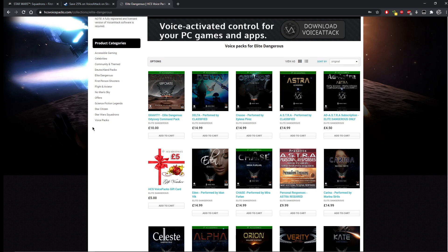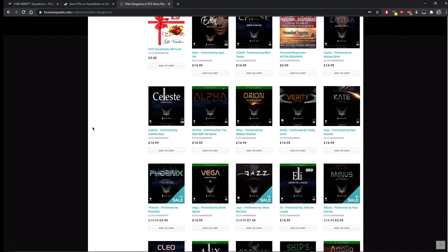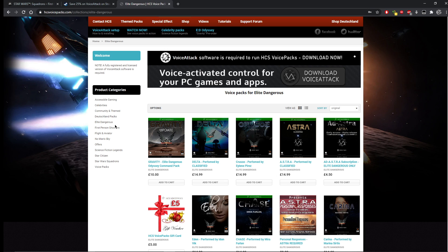Let's quickly stop in Elite Dangerous, because you might want to play this game too. We can see voice packs at different prices, voiced by different actors - some really big names. William Shatner was Captain Kirk, Marina Surtis is Counselor Troi from Star Trek, Brent Spiner is Commander Data, John de Lancie was Q, and Hattie Hayridge is the voice of Holly the computer from Red Dwarf. There are even YouTube personalities like Obsidian Ant, well known for covering Elite Dangerous, and his pack is only five pounds. For Elite Dangerous especially, voice commands are really useful - particularly if you've got a VR headset on, can't see the keyboard, and have a HOTAS where buttons are awkward to reach in VR.